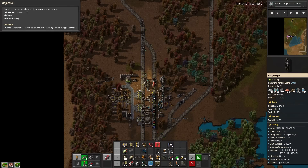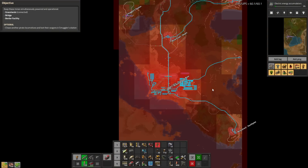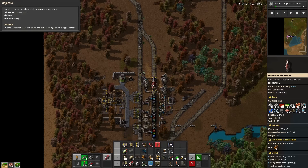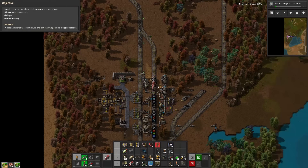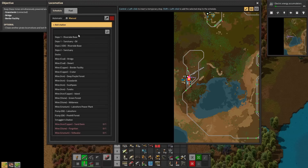Welcome back to Vectorio Mission 7, Episode 7. My name is Nelaos and we are continuing on this epic journey in this wonderful map. At the end of the last episode, we got some smuggled goods. I've now unloaded them and reloaded them onto this glorious train. 346 blue circuits - juicy. And also a lot of red circuits. That is absolutely amazing.